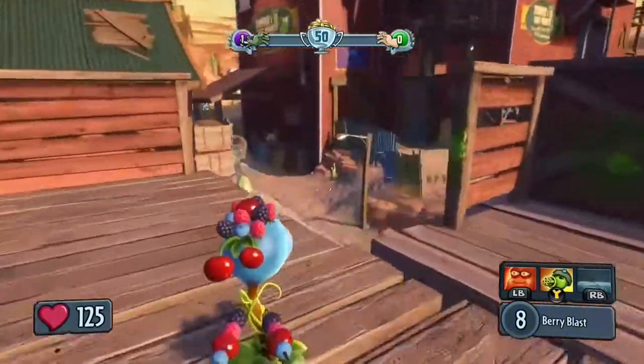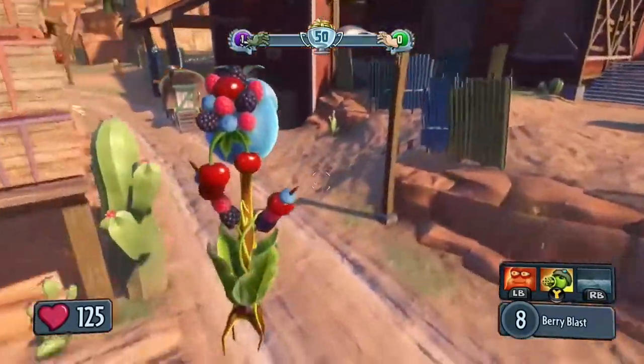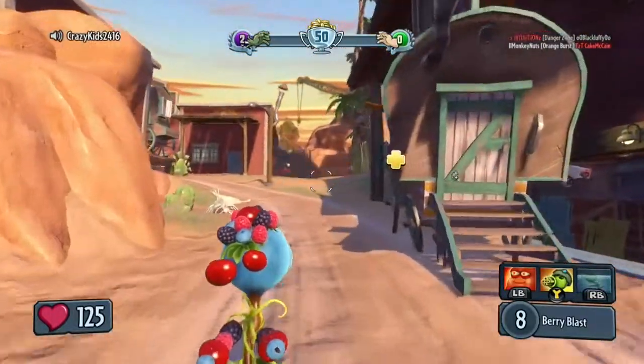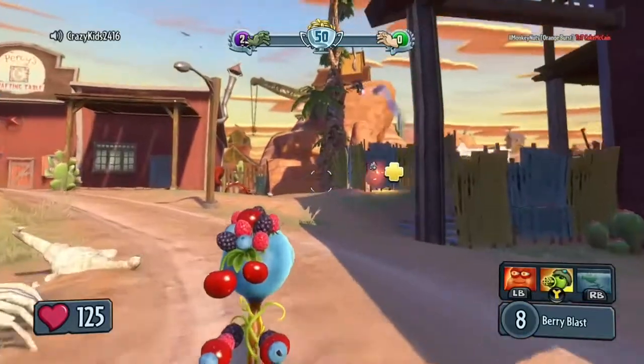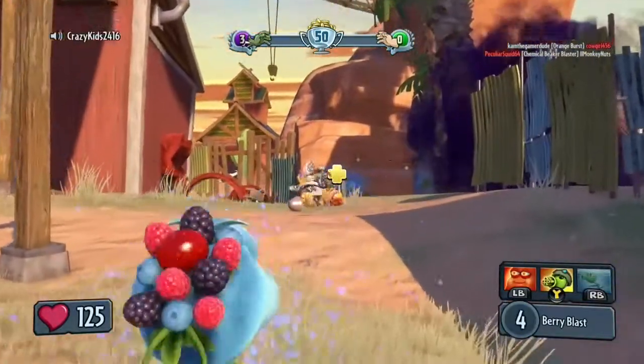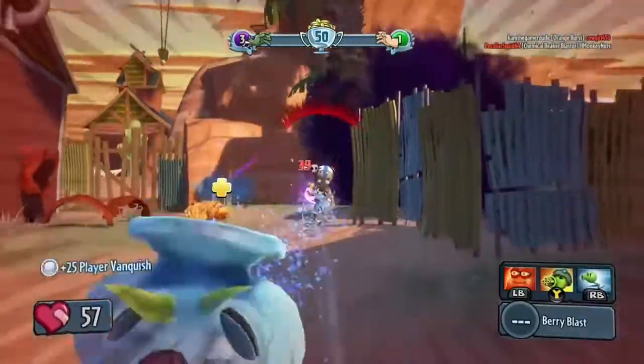I really like this pea shooter, I tested him out a little bit. They both look so cool. I think I like the berry for fighting more, but I think I like the cactus's looks more. I'm so glad these finally came out, and they're both free.